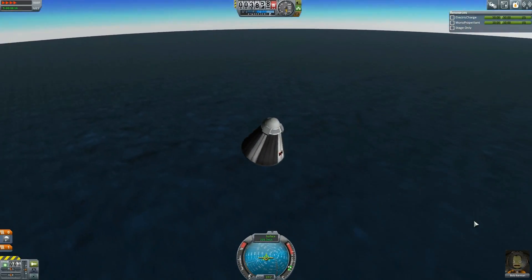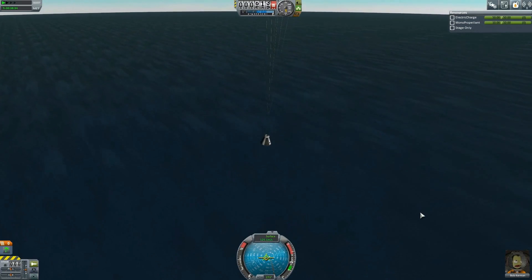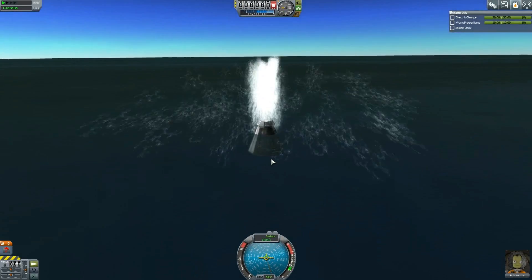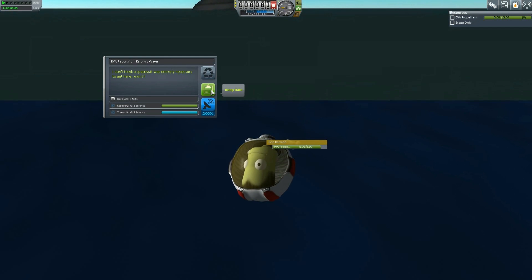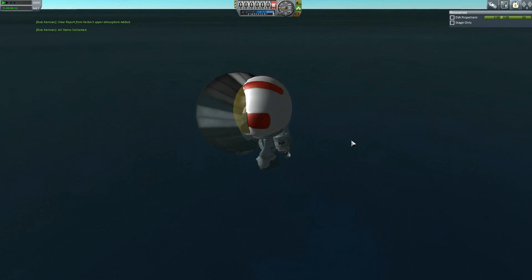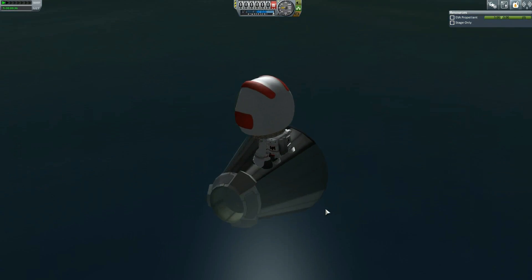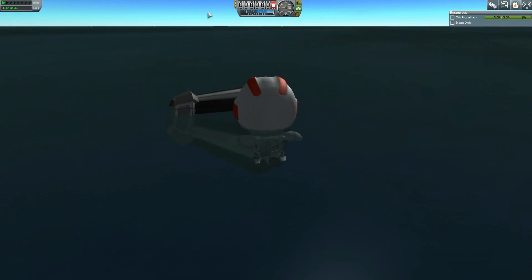There we go — the parachute deploys, coming down to about four thousand, three thousand meters. I accidentally hit time warp — not sure how safe that is. Bob has now ideally leveled up. We couldn't take another crew report because we already took one in space. Going for an EVA to take the report — but the pod is facing down so he can't get back in the ship. I screwed that up. We'll get a crew report from in the water later. Let's go ahead and recover him and the vessel.